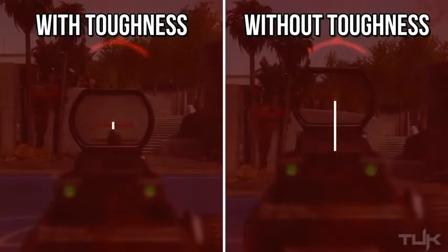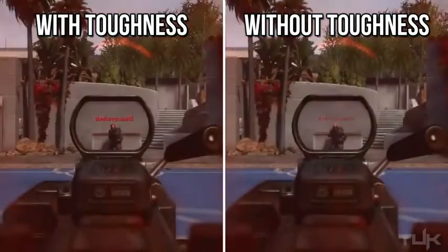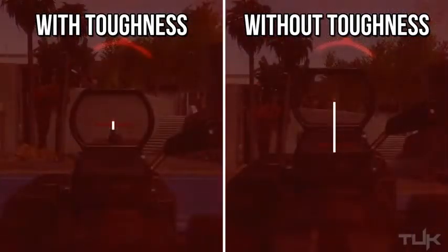Moving on to the SMGs, you see how much your gun really kicks up — the difference between the two is pretty much identical to the assault rifles. However, with SMGs you're typically at a closer range so the difference may be slightly smaller, but obviously toughness still makes a huge impact. With LMGs you see an identical difference as well, which I find very surprising — I thought because the LMGs are so large the flinch would be a little less, but all three are pretty much the same.